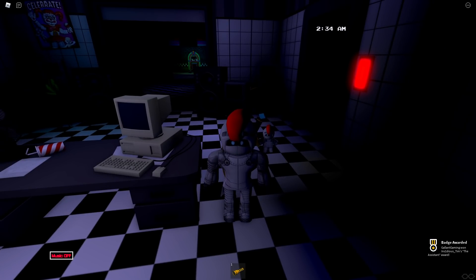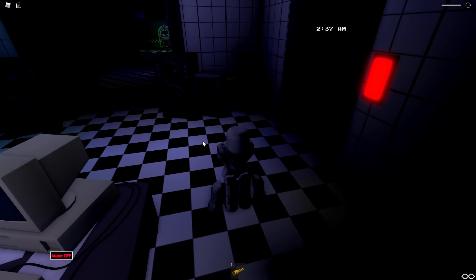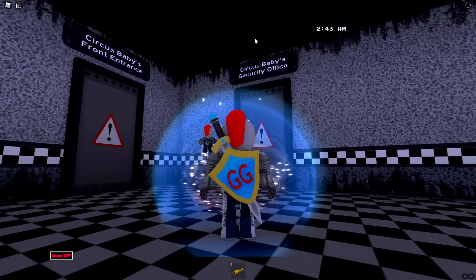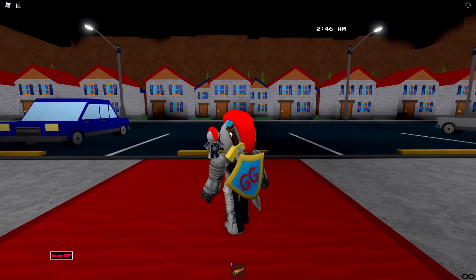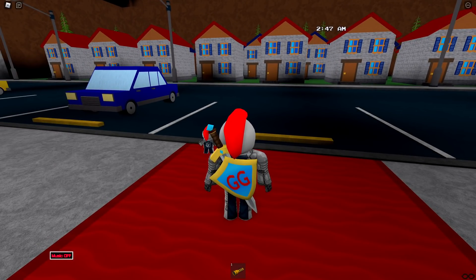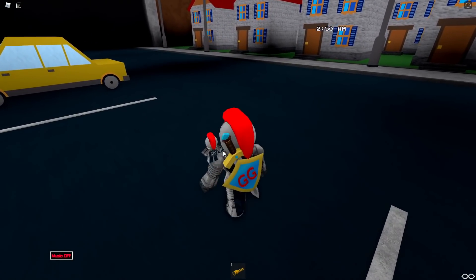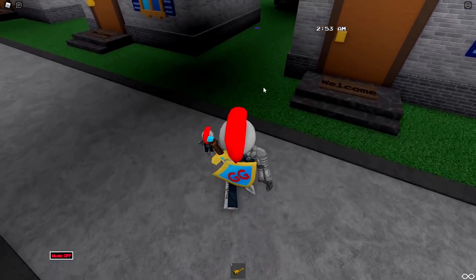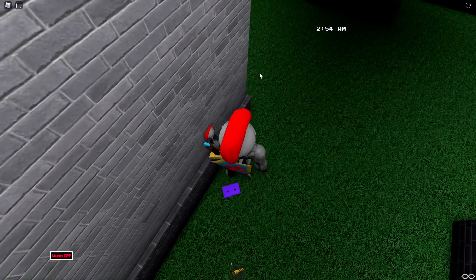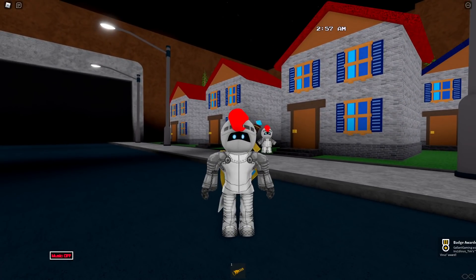Next up is Glitch Trap. This one is outside by the houses, so I am gonna go ahead and reset and find him by going outside. Glitch Trap is by the second red house to the left. I see it. Classic. And we'll touch the tape, and there is the virus, or Glitch Trap.